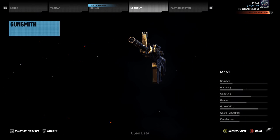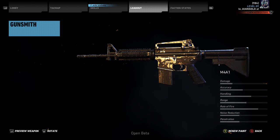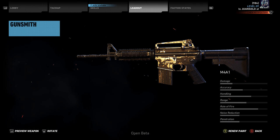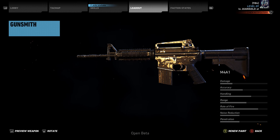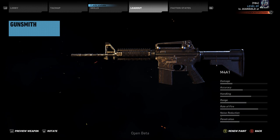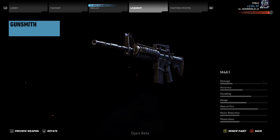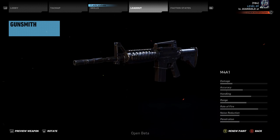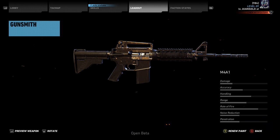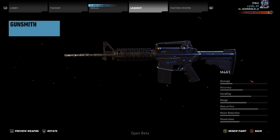M4A1 up next — pretty much your standard military carbine weapon for the United States military. Low damage, decent accuracy — I thought the accuracy would be a bit higher — decent handling, and rate of fire is quite high for an assault rifle. Range is not too bad, but it's more of a medium to close range weapon, so I wouldn't use this for long distance shooting unless you really tap that trigger. Overall it's an average assault rifle — better than some, worse than some — and probably not one I'm going to be using very often.